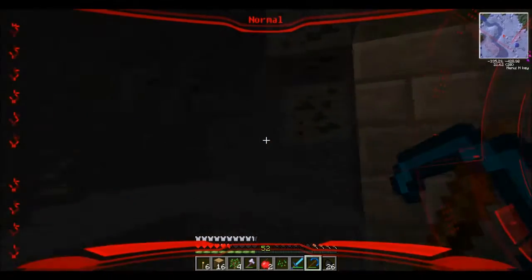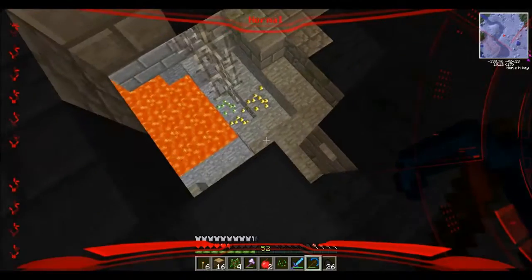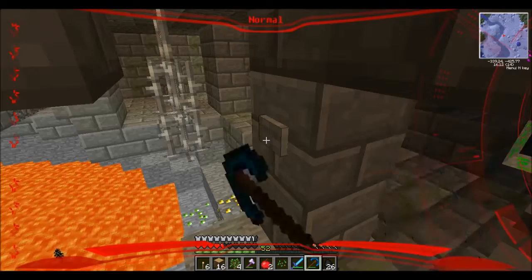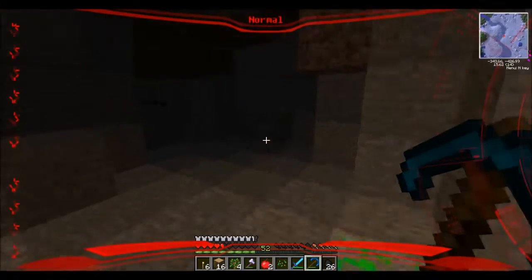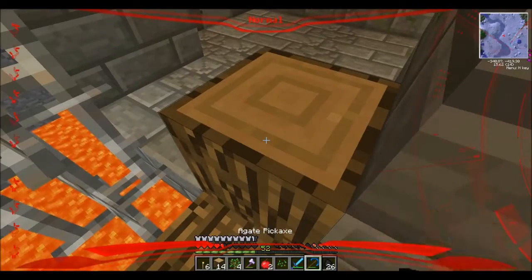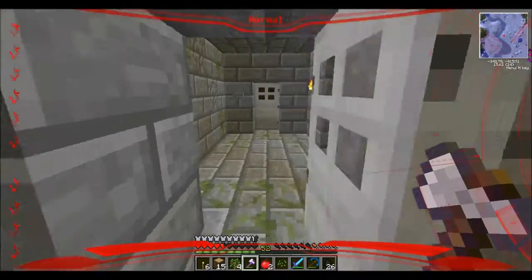That's a stronghold, actually. But the question is, is that a natural stronghold or is that the stronghold from one of my mods? How the hell do I make a fucking bed? Three wood planks on the bottom, and then right above that is three wools. I don't even have wools. Well, then go get some. My game's being stupid again. Is it freezing? Yep.